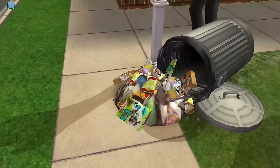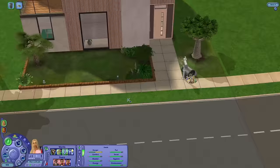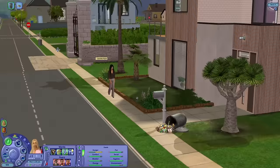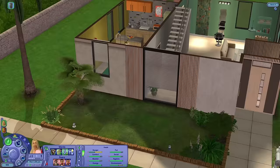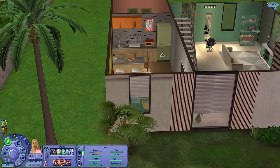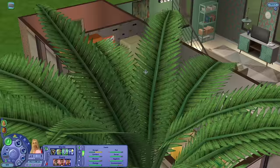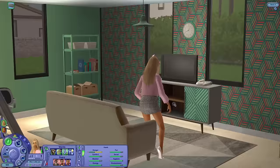He's furious at Dina — they still have a bad relationship. Dina hasn't been able to fix things with Mortimer. During my lot renovation I was playtesting and Mortimer showed up. I have a mod that allows sims to autonomously break up or get engaged, and Dina decided to propose to Mortimer autonomously. He was not into it, rejected her, they got in a fight, and now they're enemies.